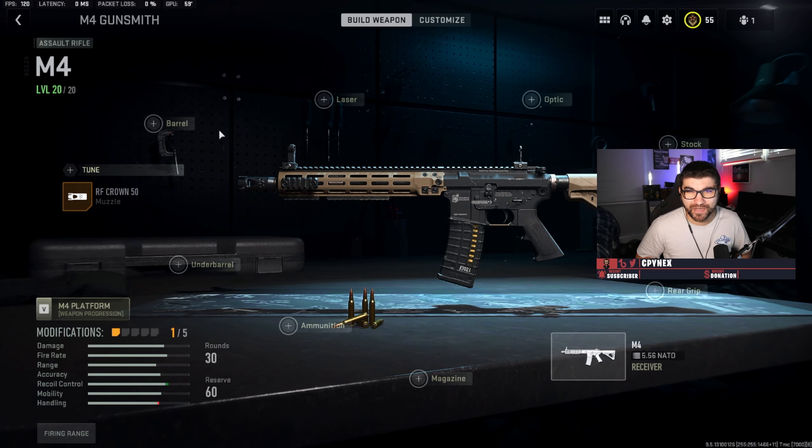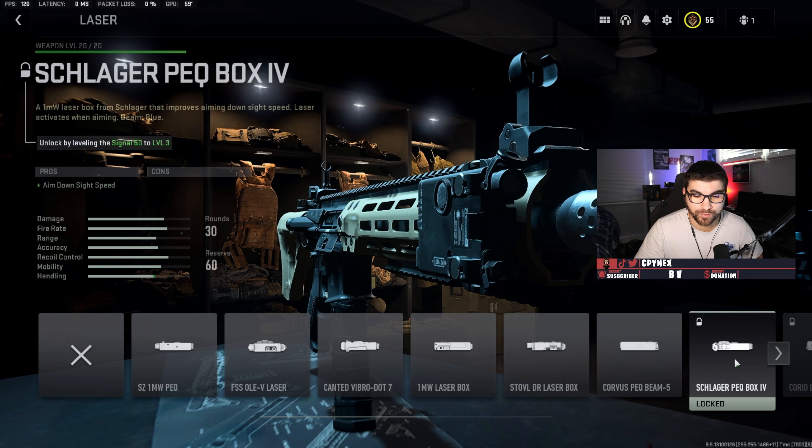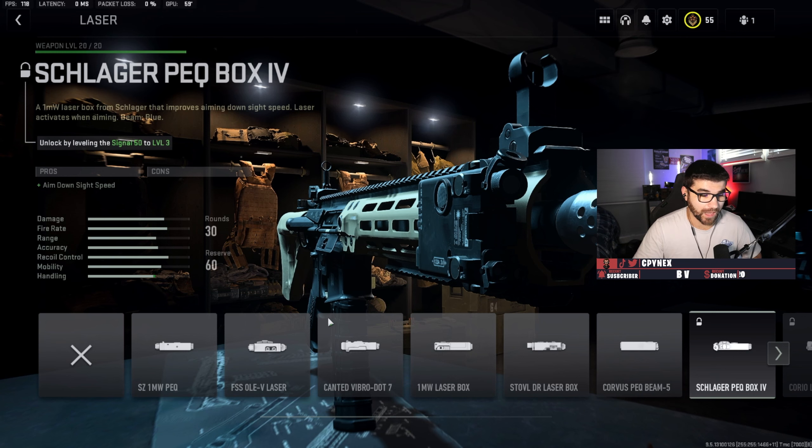It doesn't seem yet that any of the barrels are truly viable, so we're going to skip that for now. For the laser, you're going to want to use the FSS OLV laser pretty much for any AR — this is essentially the old TAC laser. But with this, you do have a laser that's visible to enemies. If you don't want that, I suggest the Schlager PEQ box four, which you can unlock by getting the Signal 50 to level three. I prefer the OLV laser because it gives you ADS speed and sprint-to-fire speed, which is pretty essential in this game considering the TTK is so low.